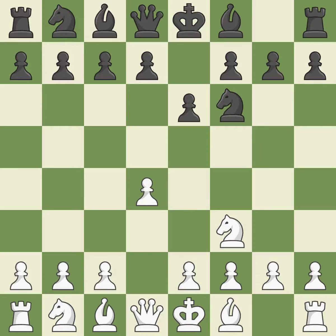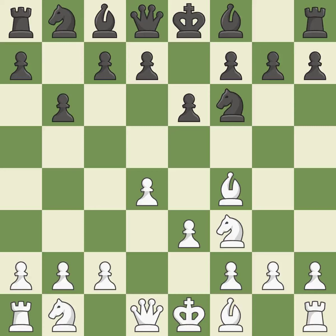E6 sets up the d7-d5 pawn push and creates openings for the bishop on the dark squares. The dark-squared bishop becomes active on a diagonal with influence over the center after Bf4. The bishop will be better off as a result, positioned on a potent diagonal.